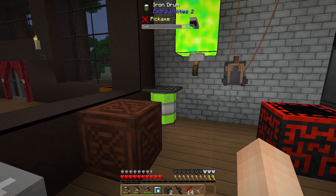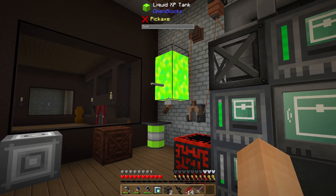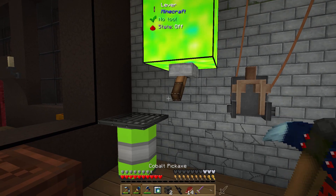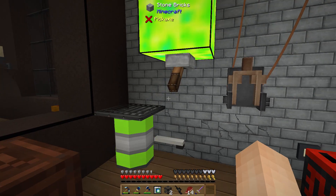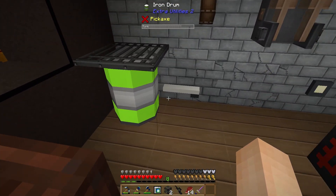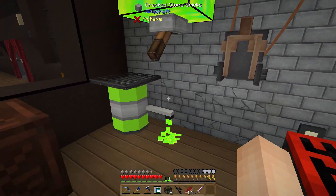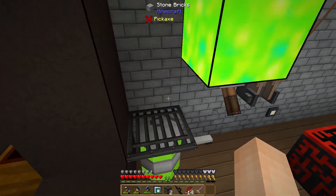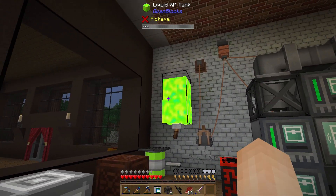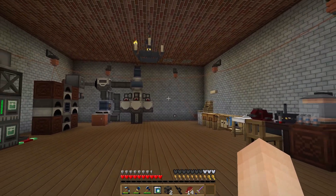I can automate this with a fluid pipe that takes out of the tank and puts into the drum. I just realized I can actually put the XP shower directly on the barrel and give it a redstone signal — so I didn't actually need these tanks at all. I might compact this a little bit later and get rid of the tanks. The green looks cool and does give off light, but it's a little bit distracting and an eyesore for our shop over here.